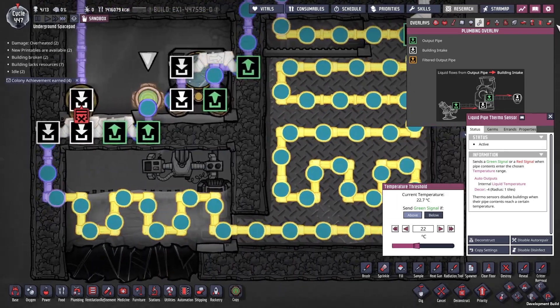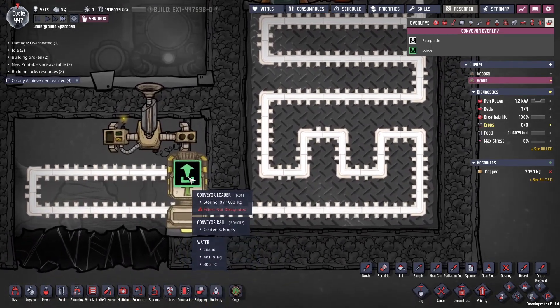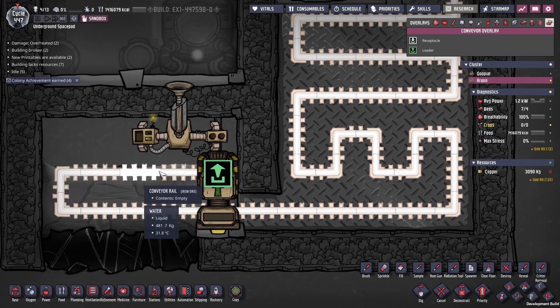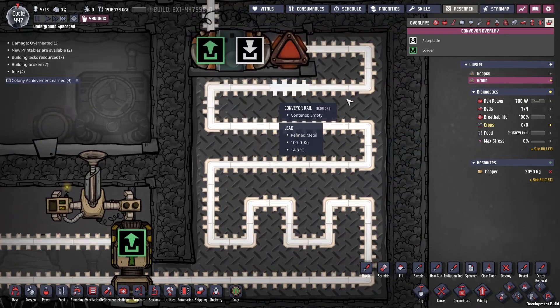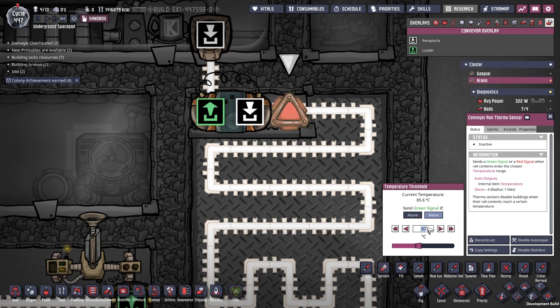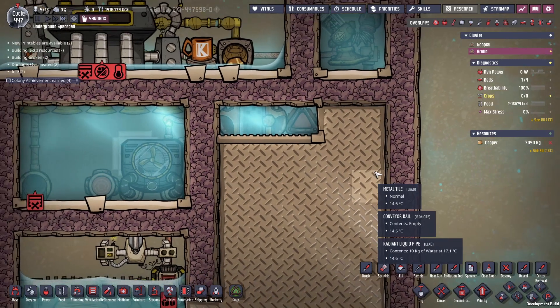For the shipping rail, it gets loaded in and goes down, snaking over where it's currently being cooled by the water. It snakes all the way up, then checks the temperature. If it's below 30°C, it will ship out. If not, it just stalls there until it gets down to 30°C.